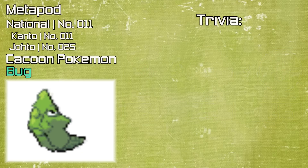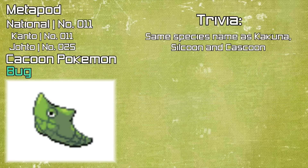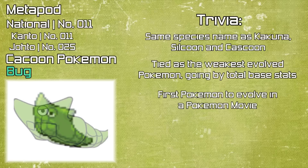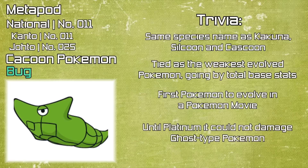Moving on to some trivia: Metapod shares the same species name with Cocooner, Silcoon and Cascoon — they're all known as the Cocoon Pokemon. It's also tied with them for the weakest evolved Pokemon in the games by average base stats. It is also the first Pokemon to evolve in a movie. And until the release of Pokemon Platinum, when its pre-evolution was able to learn Bug Bite, Metapod wasn't able to do any damage to Ghost type Pokemon, which is similar to Caterpie as you would have learned if you watched the last episode.